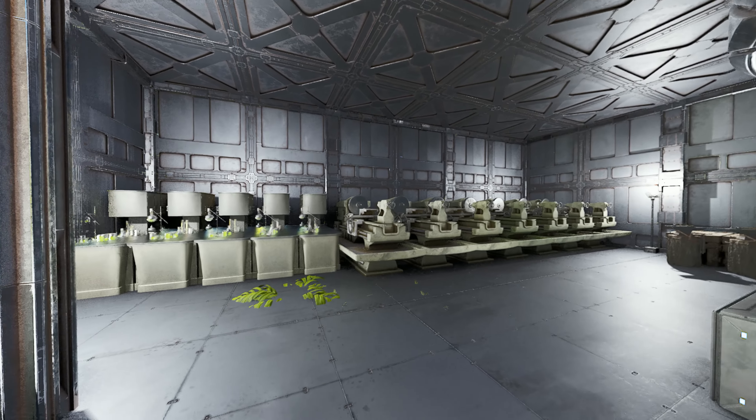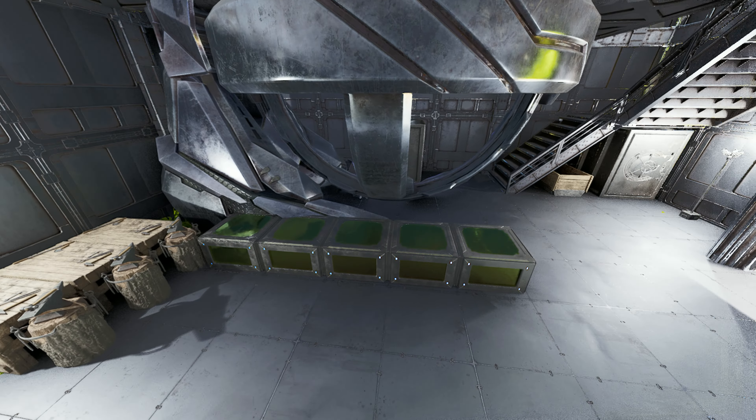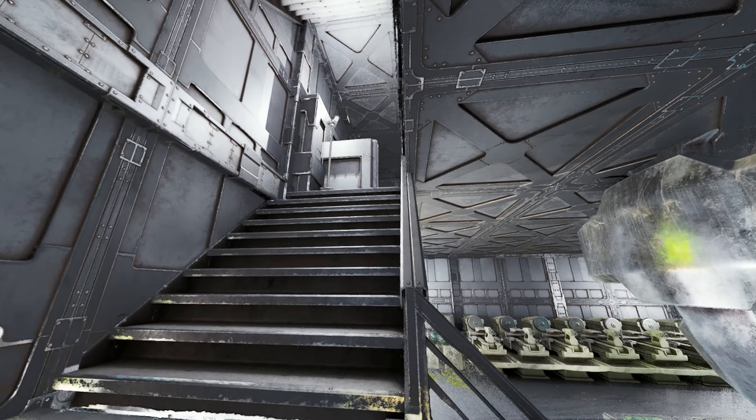Coming into our first layer, we have a nice little crafting station over here on the left with some fabricators, chem benches, three smithies, and a nice little vault wall — not too big, just for some main loot. We also have a replicator, two vaults, and a feeding trough down there.